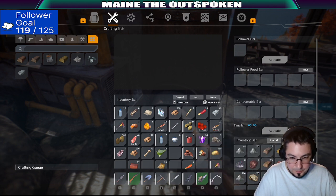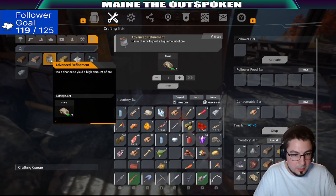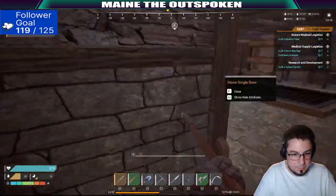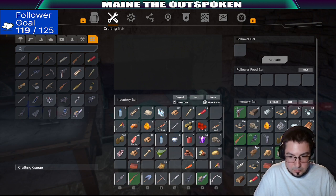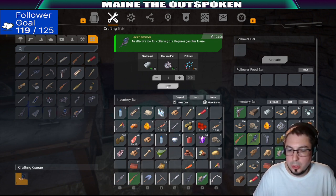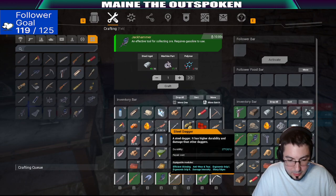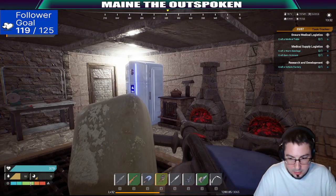Steel ingots, here we go. All right, awesome. Jackhammer. What is this thing? Ammo pouch? All right, now we have a jackhammer too. Also runs on gasoline. Let's try this thing out.